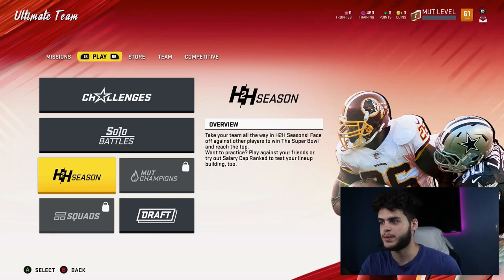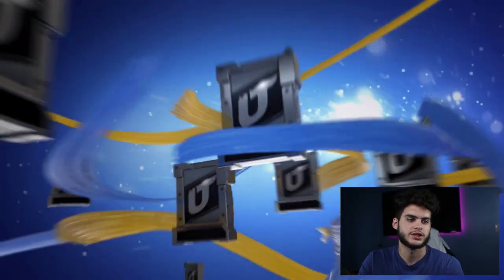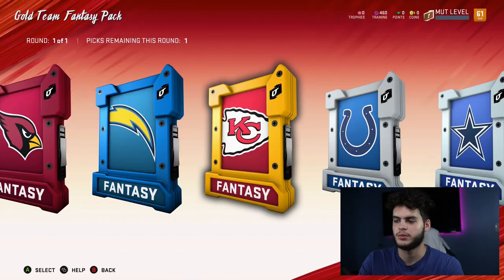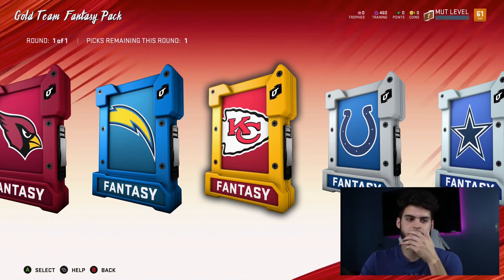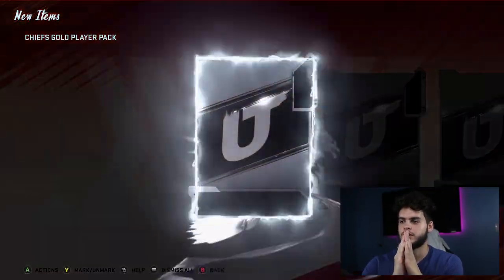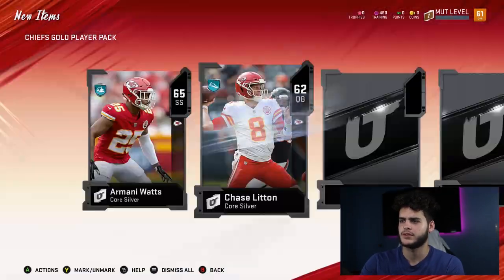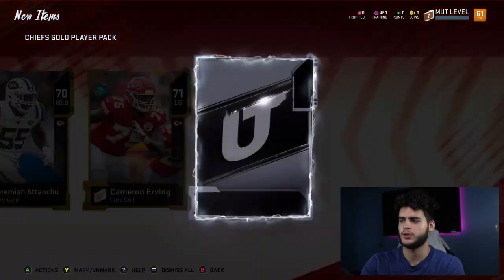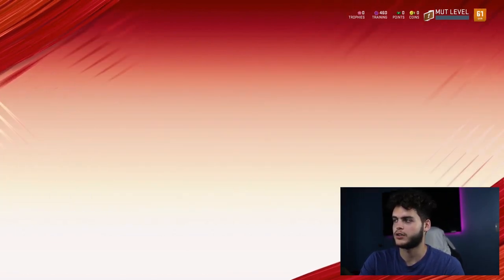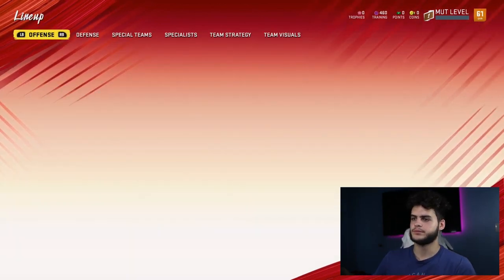Let me start getting into this fantasy pack — I've decided I'm going Chiefs. Come on, please give me Mahomes. That's a silver... and another silver... gold, no... gold. Damn, got nothing great. I watched someone pull Zeke out of these earlier. Okay, I was hoping for Mahomes but I got some players. I'll show you guys a little bit of the team overlay so you can see the team real quick, trying to show you guys as much as I can while I'm waiting for my account to come up.